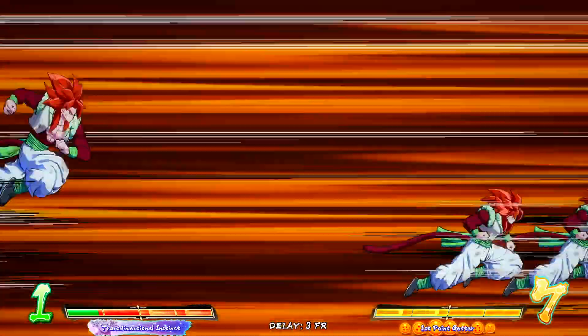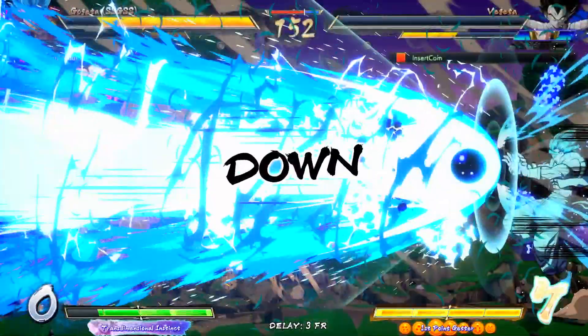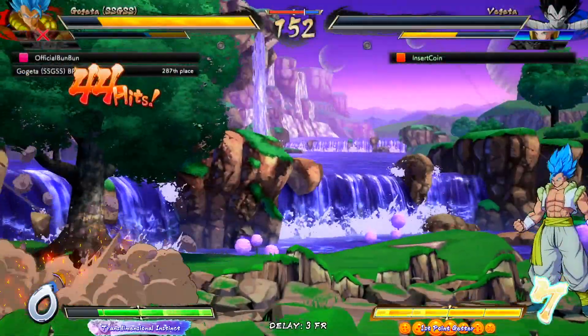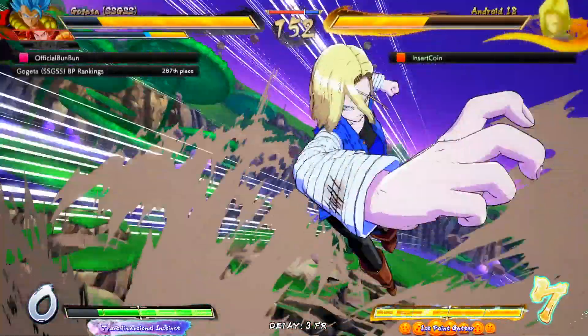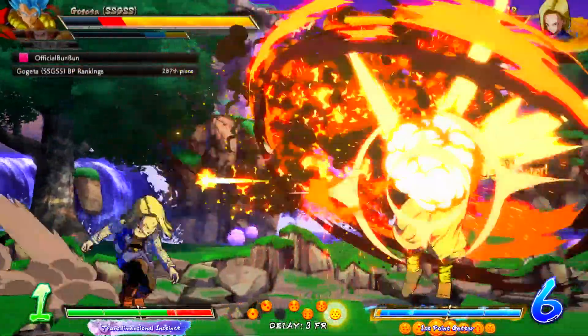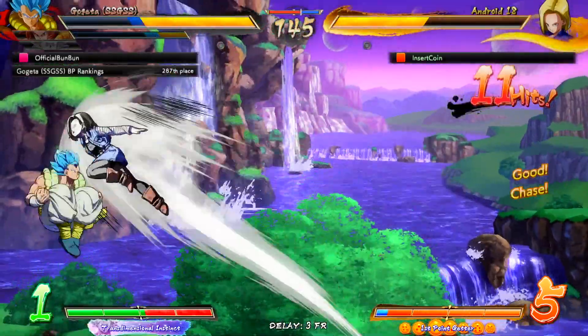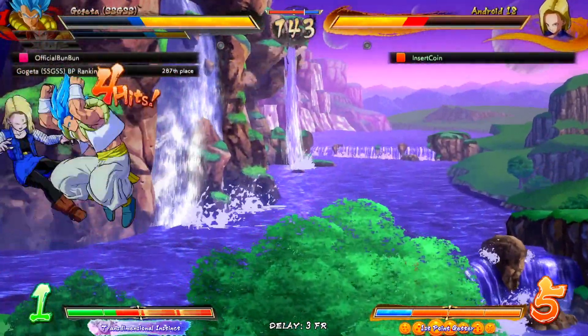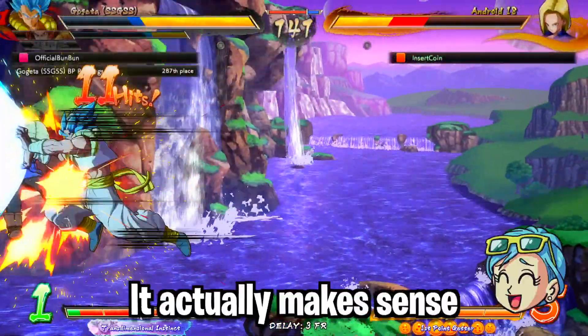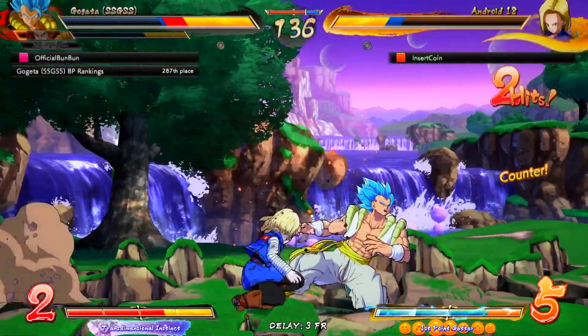This is an easy kill on Vegeta. I still have sparking but it won't be available for much longer, so I gotta be careful. I have seven bars — it's definitely in my favor as far as bars are concerned since he's got none. Those beams really came in clutch. The super dash crossed me up, which makes sense given how close I was to the corner.